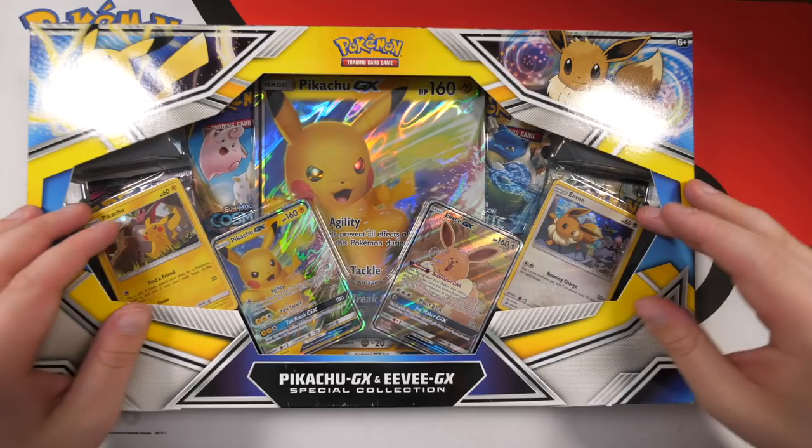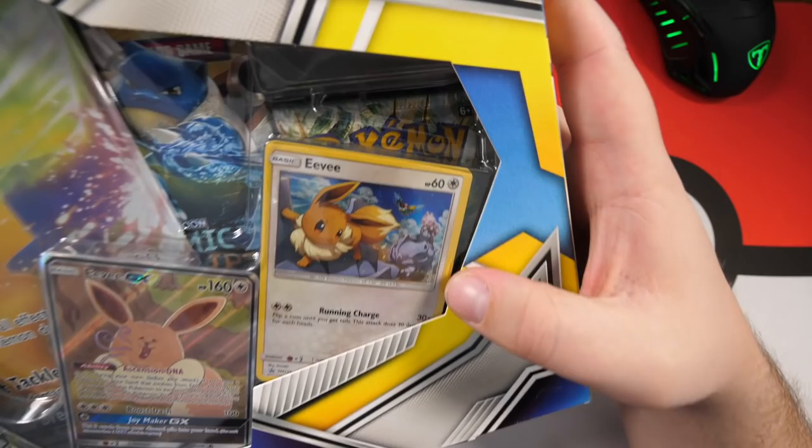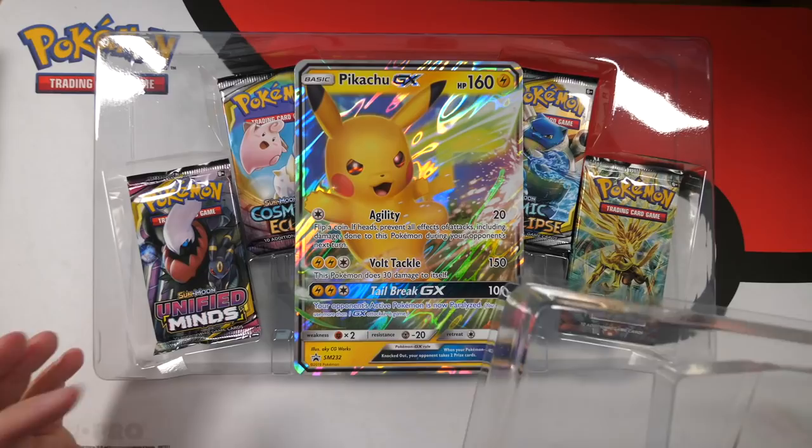Inside of these you get four booster packs — these two right here are Cosmic Eclipse, but I'm not sure what these two are behind the Eevee. There's also an Eevee holo card and a Pikachu holo card. The Pikachu has a Hoppip and a Donphan in the artwork, and the Eevee has a Tyrogue riding a Raihorn and a Chatot at the top.